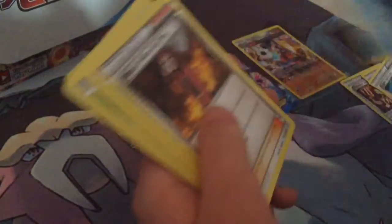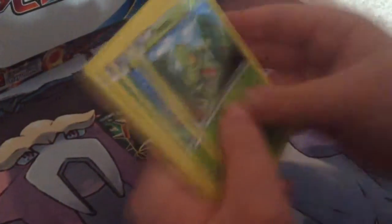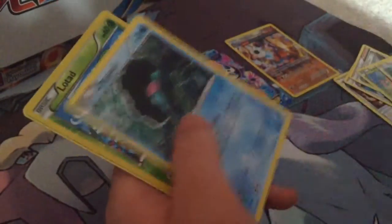And I got an Egron Spirit Link, a Wishcash, a Maxie's Hidden Ball Trick, a Tricot, a Shroomus, a Tangela, a Bidoof, a Camperl, a Low Toad, and a Met.